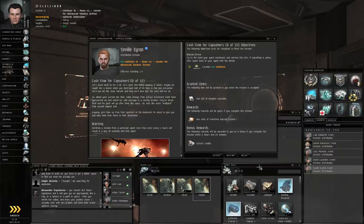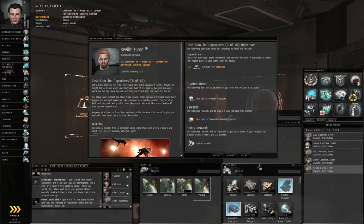He wants us to fly to a hotel and retrieve some VIPs and bring them back here. If something is amiss, then report back to your agent with the details. Amiss? What could possibly go amiss? This is going to be a straightforward transport job. Let's click accept.